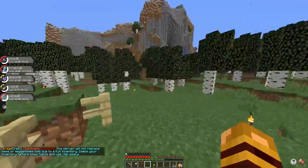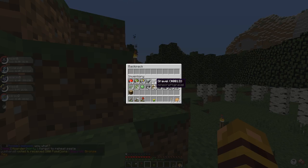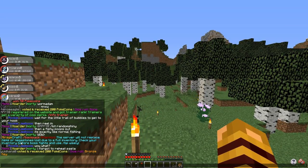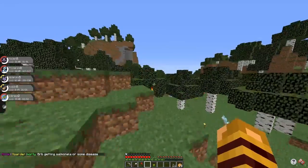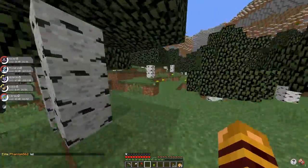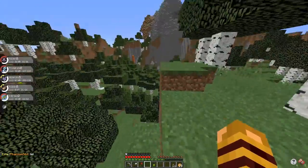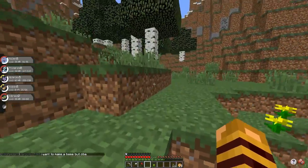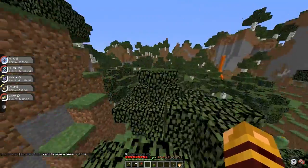Slash backpack — wait, we got a backpack? I didn't even know that. But the server will not replace items or Mega Stones lost due to full inventory — check inventory before boss fights. Yeah, I didn't even know we had a backpack. Bye Abra. So where were we training last episode with Noibat? I don't even remember. He's level 36, though.